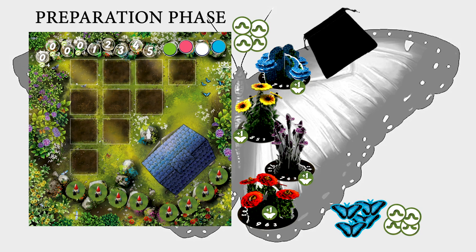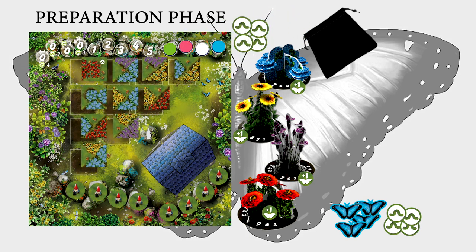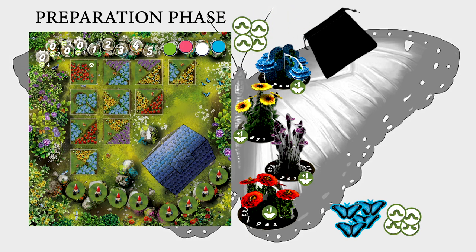Preparation Phase. First, draw ten tiles from the bag and fill in all of the draft spaces of the board. Place a caterpillar on any tile with the caterpillar icon. Take the face-down gnome tile for the current round and place it face up on the gnome space between the second row and second column of the tiles as indicated by the gnome icon. Now players will bid for draft order.